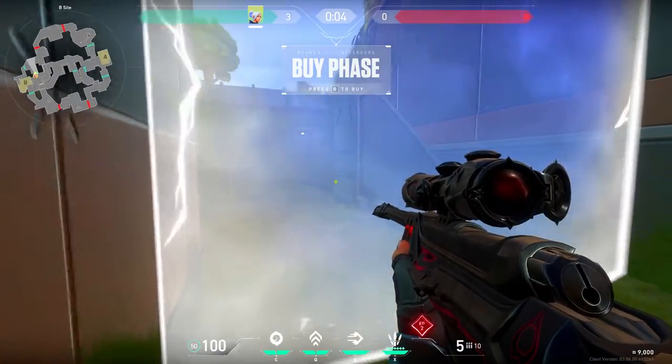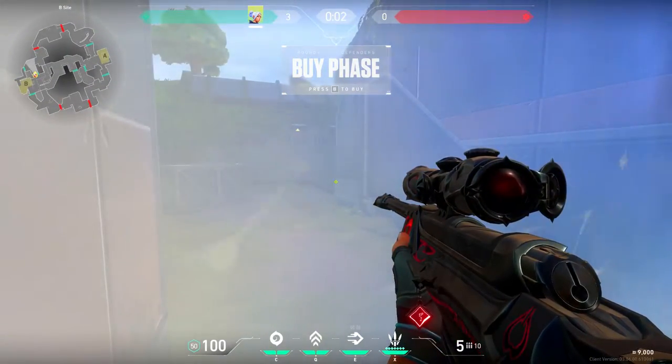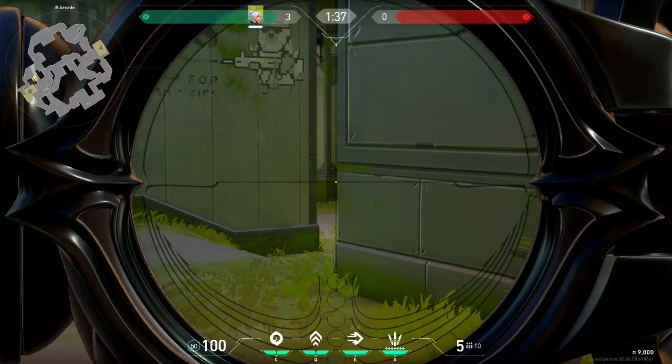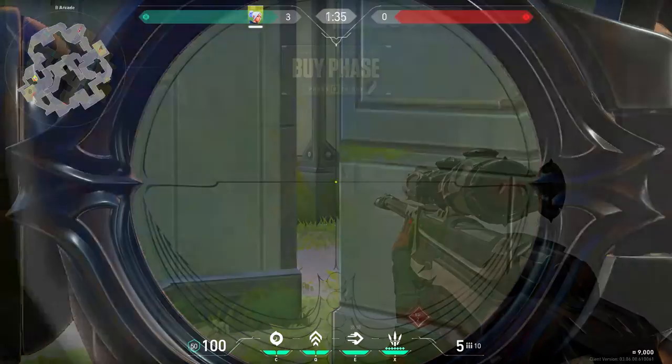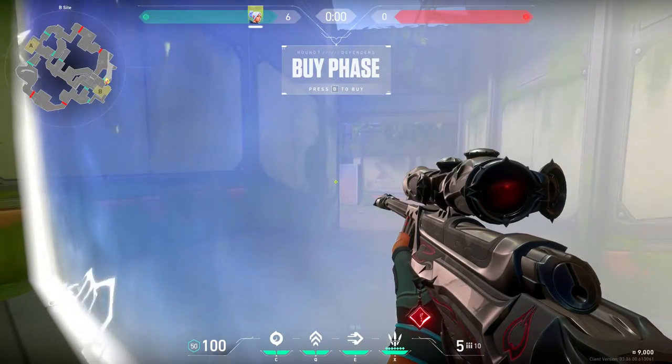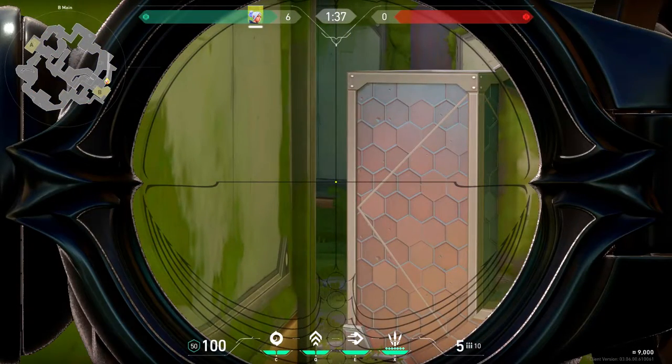On this map playing aggressive and getting early information is important. That's why you should sometimes peak this angle — you have the range advantage and you should be faster to hold the position than the enemy. On the other side of B you should not peak right, just hold a tight angle like this, because the enemy has a peaking advantage and if they have an operator holding it you will most likely die.